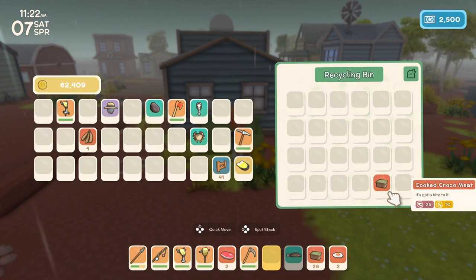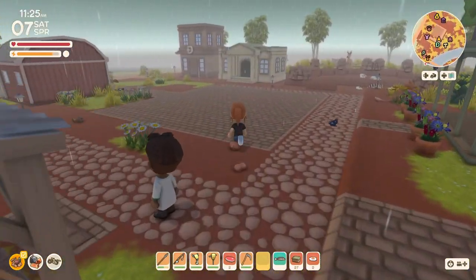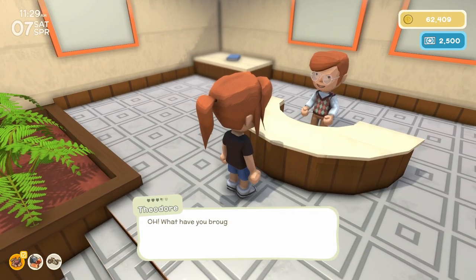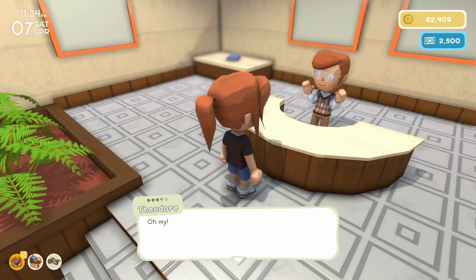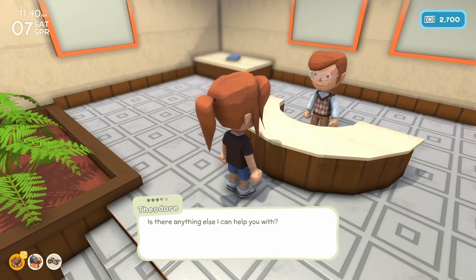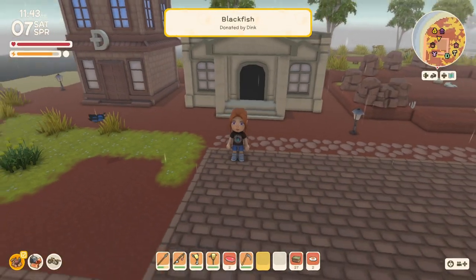See what's in the recycling — some cooked crock of meat. Let's run to the museum with this new fish. I have a donation. He's never seen an inland crab before either. Cool — 200 more permit points. We're really moving a lot quicker than I thought we would on these permit points.